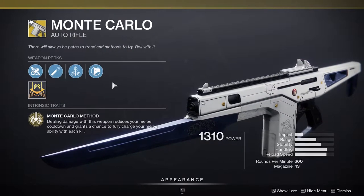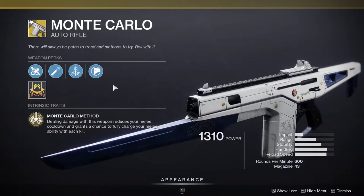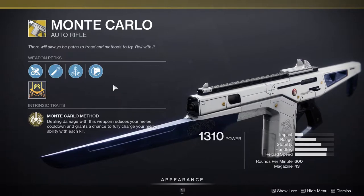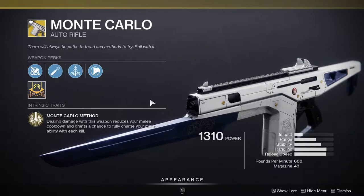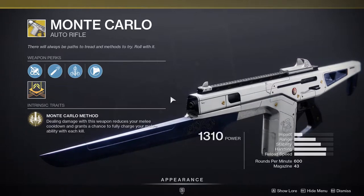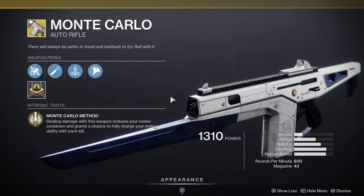I would recommend this weapon easily if you're doing a melee build or if you like auto rifles. This is the melee weapon — so if you're a Titan that likes to punch a lot, a Warlock that likes to punch a lot, or a Hunter that likes to punch a lot, this is going to be the gun to go to. I highly recommend you pick this one up.